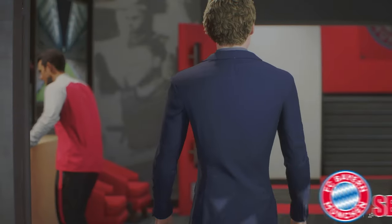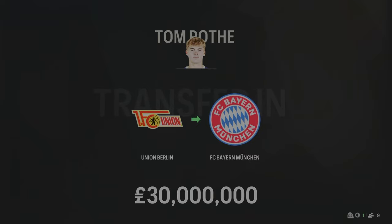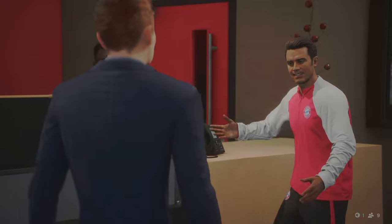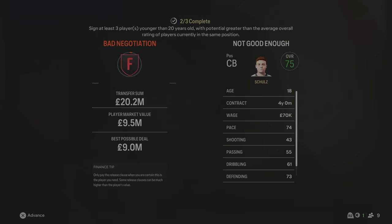The signing of Season 4 is a new left-back for Bayern Munich — Roth has come in for £30 million from Union Berlin, 22 years of age, 79 overall. I think he will actually start for us — it's a big improvement from the left-back we currently have. The next signing comes from Real Madrid — Phil Schultz, a new centre-back for the future, has come in for £20.2 million. He's 18 years of age, 75 overall, 74 pace for a centre-back which is really good. He paid his release clause and will be a backup option as Schlotterbeck is getting a bit older.